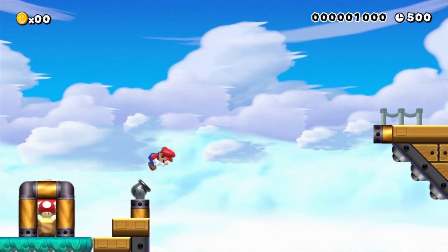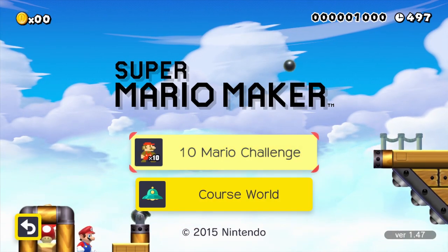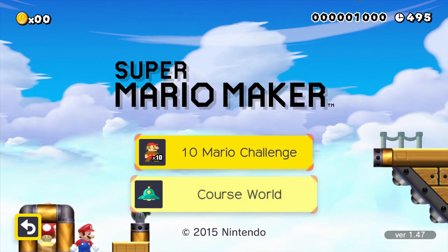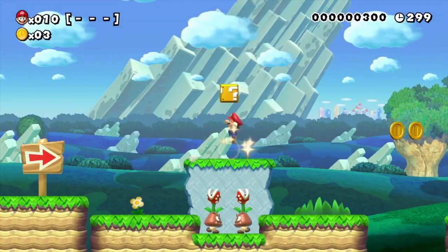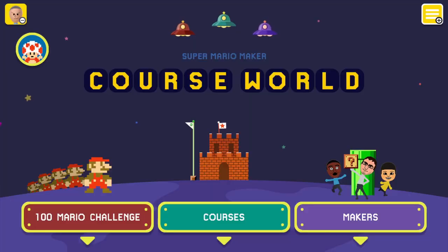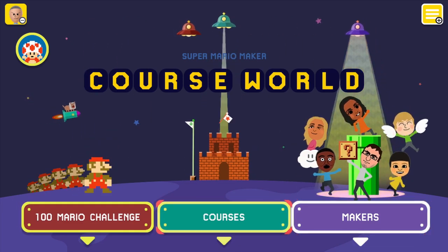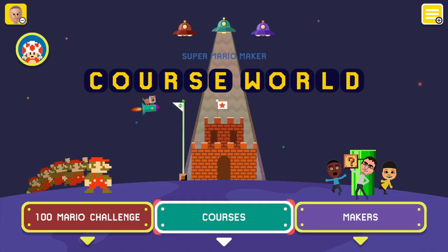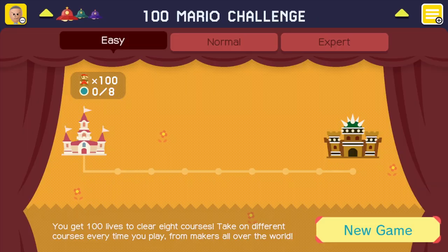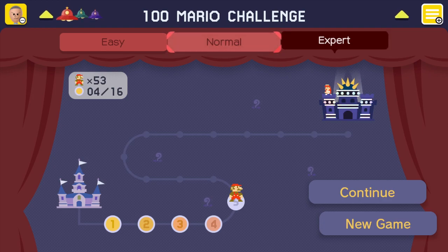Play mode lets you play other people's levels alongside official courses by Nintendo. There are two different modes to begin with: the 10 Mario Challenge and Course World. The 10 Mario Challenge is a mode where you only have 10 lives and play 8 levels made by Nintendo. Course World is where you play other people's levels. You can either play them in the 100 Mario Challenge, find one in Courses, or if you like a specific maker, you can go to them in Makers and choose a level they made. The 100 Mario Challenge has you play a set of people's courses with 100 lives.